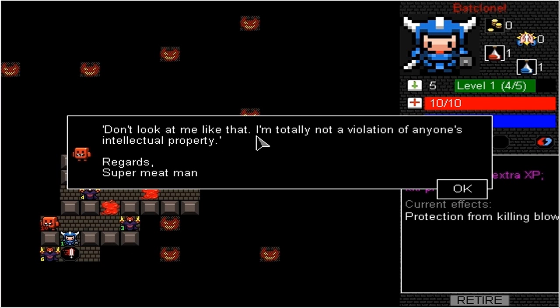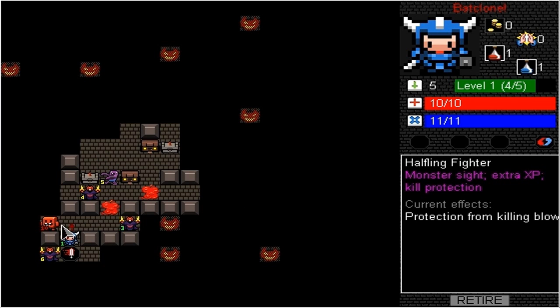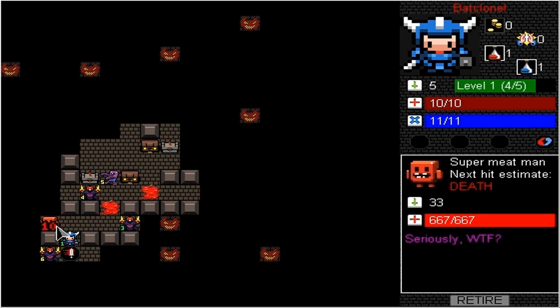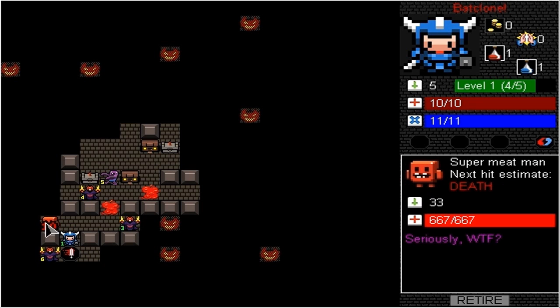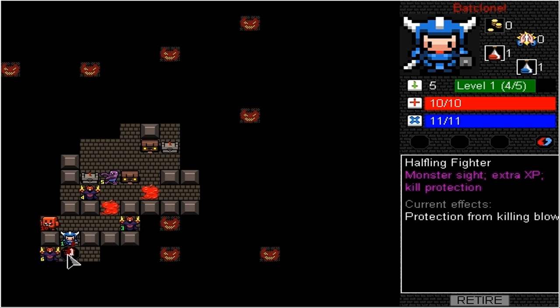Don't look at me like that — I'm totally not a violation of anyone's intellectual property. Regards, Super Meat Man. Now that notation means that's a level 10 — that's the absolute boss. You can see he has 666 health because he's a Super Meat Man. Those guys are tanks. They don't do that much damage, but they just have so much health. We're going to leave him for now. We have to kill the boss to beat the dungeon, but we'll leave him for now.